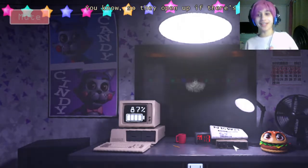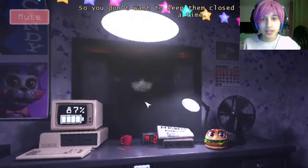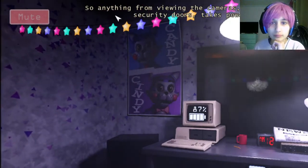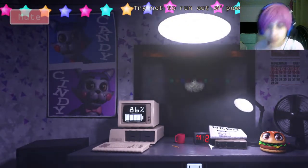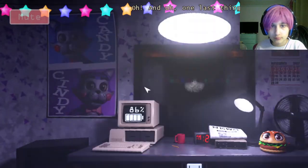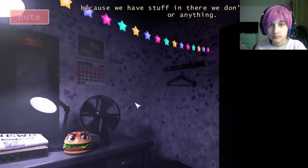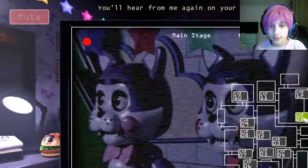I keep thinking there's something watching me through the reflection. The doors use more and more power the longer they're closed, so you can't just sit there the whole night with them closed. Anything from viewing cameras to using the security doors takes power — you can see how much you have left on the computer on the desk. The animatronics aren't completely turned off at night so they might start walking around — just don't let any of them into the office. Don't bother with the ticket booth door, they won't attempt to get in through there. The graphics are really nice — I'm surprised my computer can run this.